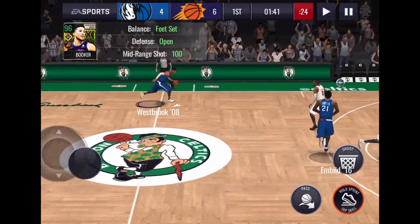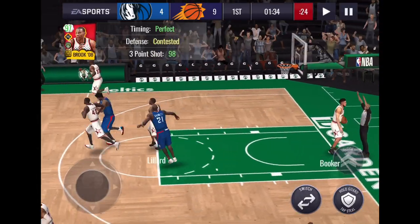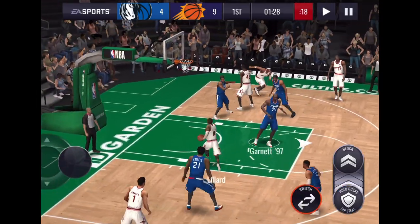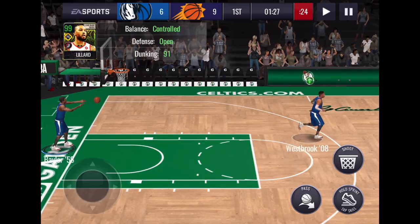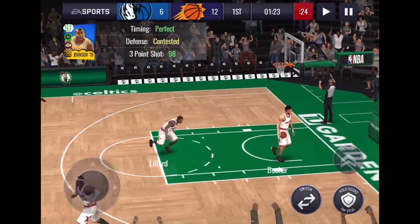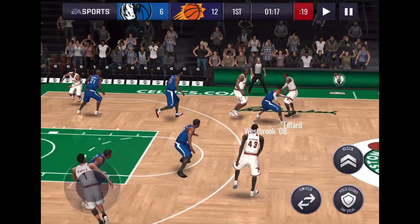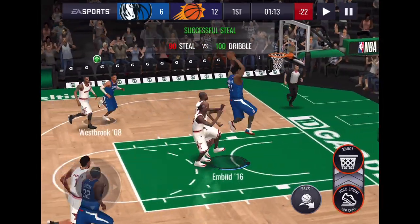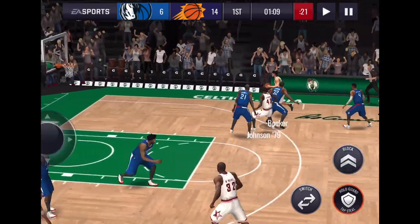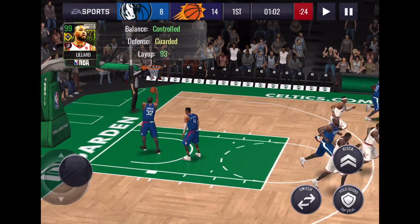6-4 now. We're gonna go with Brody at the top of the key — boom, nice job. But let's play some defense here. That was way too easy for Lillard — he's overpowering Westbrook. Magic, catch and shoot in the corner for three. 12-6. Nice swipe by Westbrook. Embiid picks up the loose ball and takes it all the way for the slam. 14-6. That was great D by Magic. 14-8.